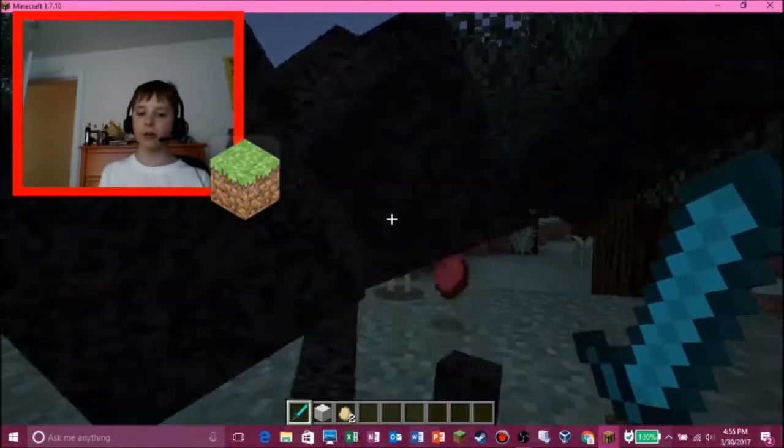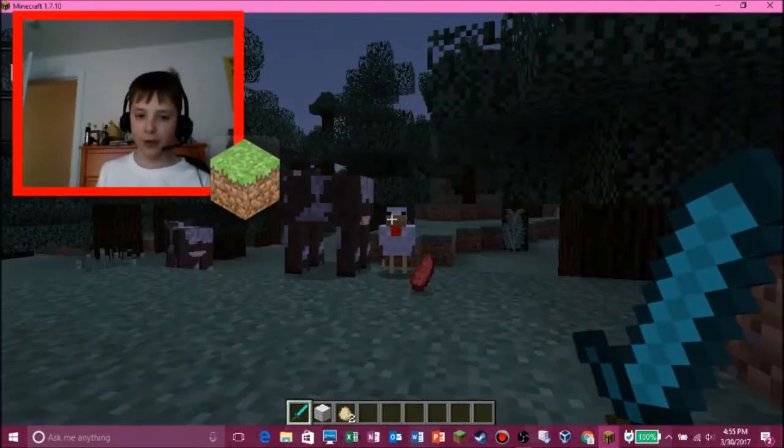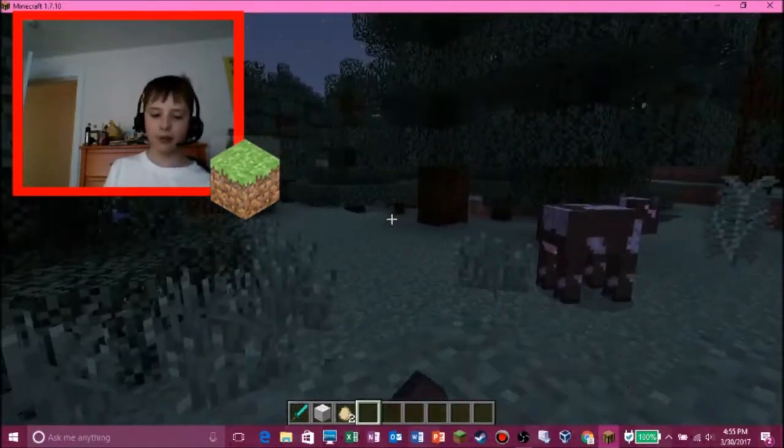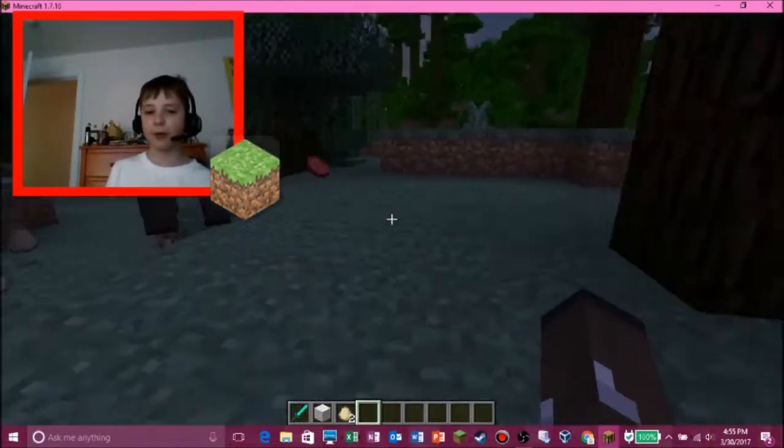So let's kill this cow here, there you go. Go down to cow — he doesn't have any abilities either, same size as the sheep. And yeah, there's my little cow arm and my cow self.